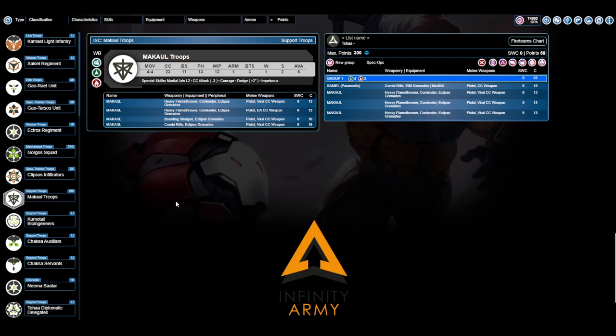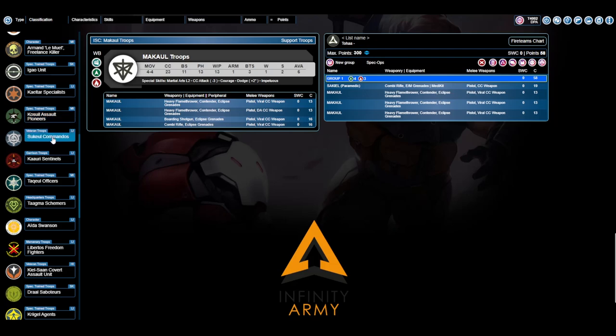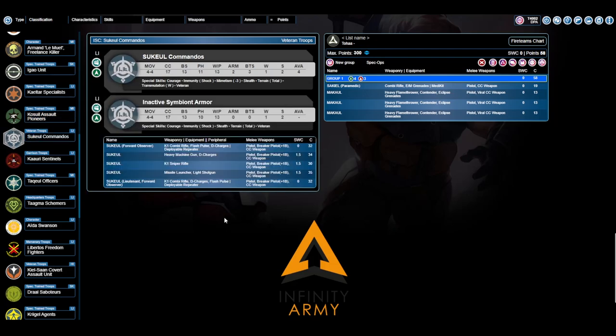There's one specialist I want to highlight in particular. If you look under veteran troops, there's the Sukiul Commando. The Sukiul is much, much beefier than a standard Sokael. Not only does it have greatly improved ballistics and armor and BTS, it also has a ton of extra rules: Veteran, Mimetism, Stealth, Terrain. It still has the two wounds on the profile, but it's just a much, much better unit. Look at all this equipment: pistols, D-charges, deployable repeaters, and strange esoteric sniper rifles. These guys are boss.